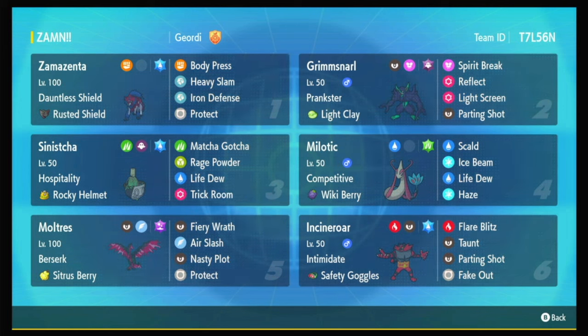Heavy Slam also does better into Calyrex Shadow because it's much more likely to get the two-shot — Behemoth Bash, even on no bulk, they can live that pretty easily. Those are the main two things I want to hit with my Steel move, because I can Body Press anything that's not a Ghost. Tera Ghost still becomes a problem, so Behemoth Bash is perfectly viable there. The rest of this team is my Global Challenge 3 team — I just put Zamazenta in the Grimmsnarl slot. If you want a breakdown of what that team was supposed to do, I'll leave a link in the description. It works a little differently with Zamazenta, but Zamazenta is terrifying. Let's get on to some battles.